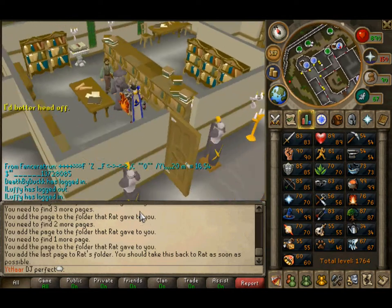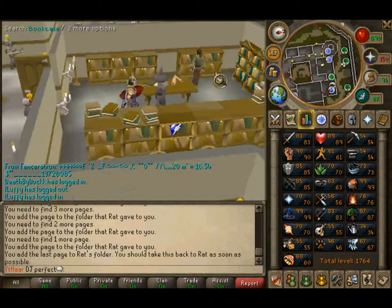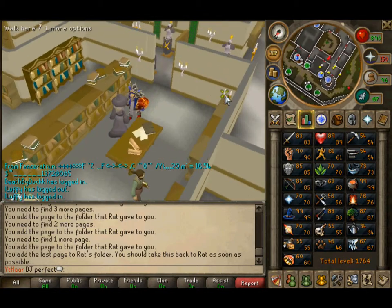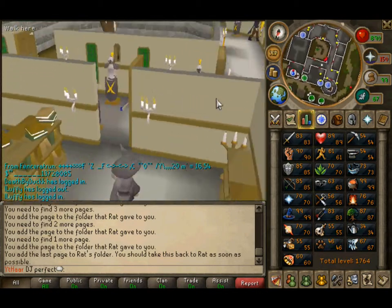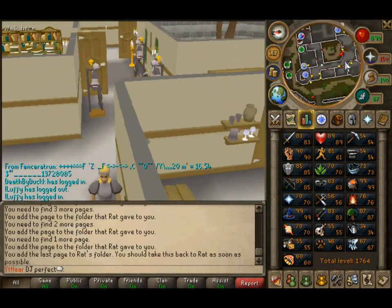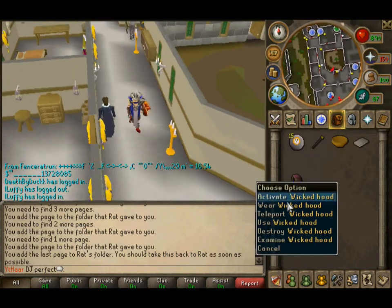Now you're going to have to get to the Chaos Altar. Sorry about that — there's a baby crying in the background. Anyway, you guys are going to have to get to the Chaos Altar, and I'm going to use the Wicked Hood to get there.